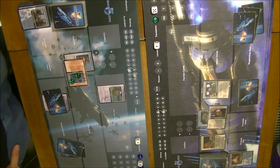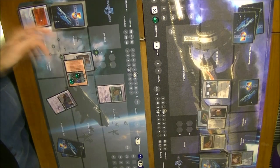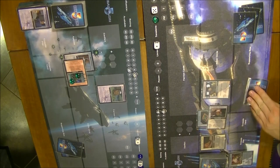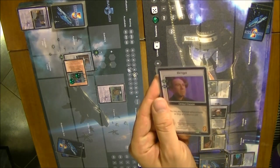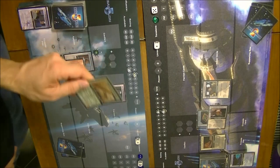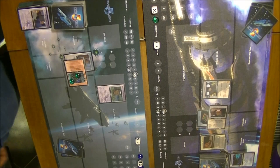We draw cards. The Narn player draws Drago, a character. The Centauri player draws Book of Jekuan. More or less this is where we stop — we've covered most of the actions and game mechanics in these rounds.